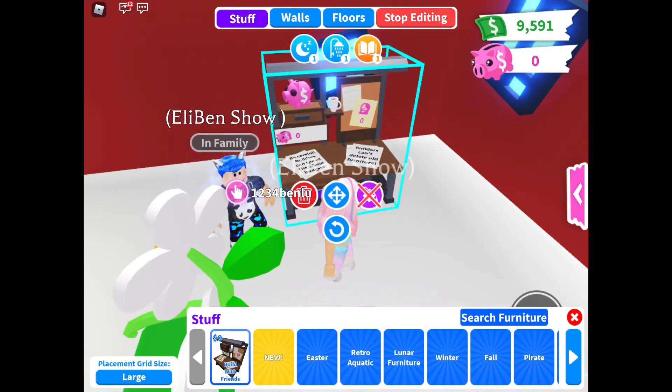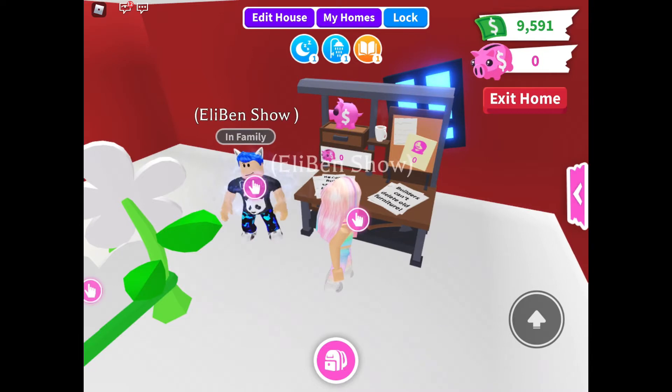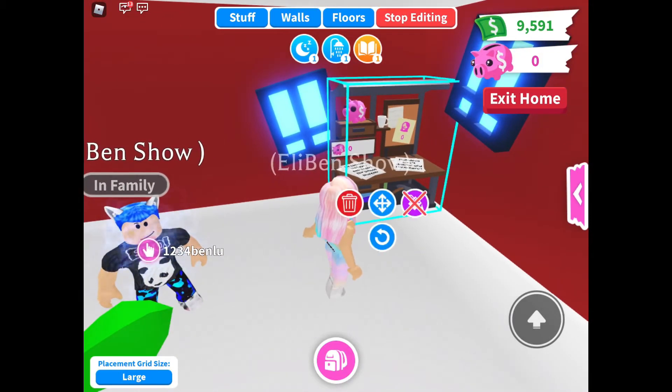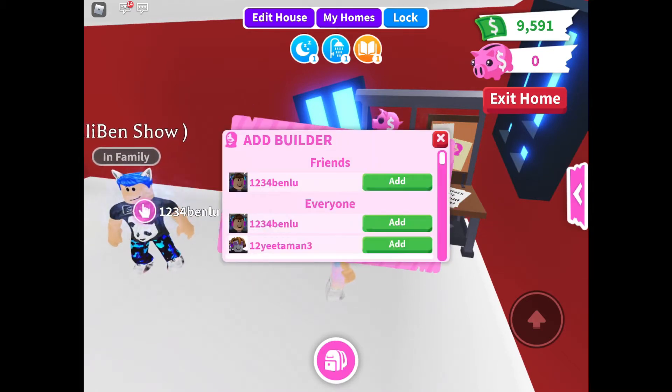So I'm going to place it — let me just show you how to. You first edit and move it, put it in a corner so it's easy to place. And now stop editing, and you press this, and you press add builder, and then you can add your friends.